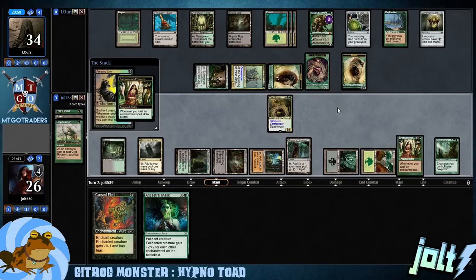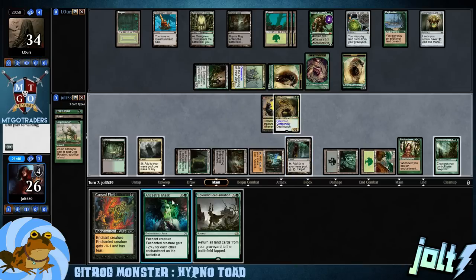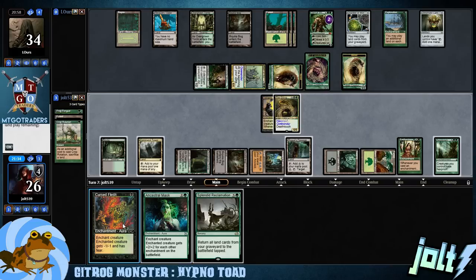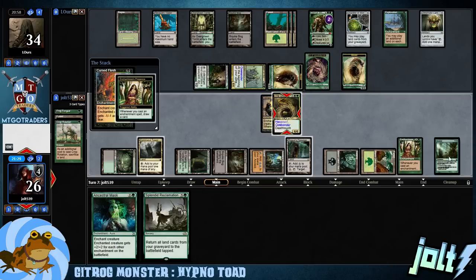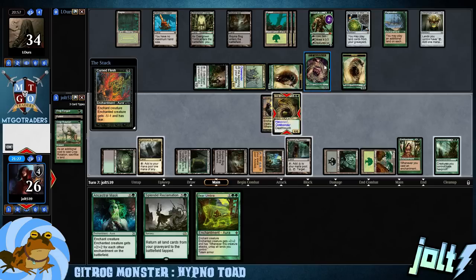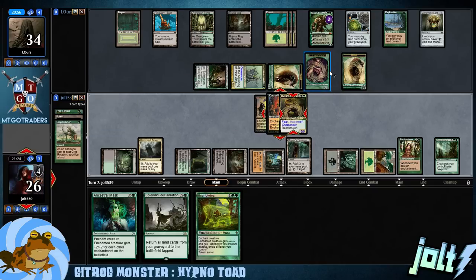Splendid Reclamation — okay, that's a really good draw. Let's go and get down Ancestral Mask on Gitrog. If we go Cursed Flesh, it'll have Fear. I kind of want to — in case our opponent has a Board Wipe — hold up the Regeneration on Asceticism. Bear Umbra — that's a really good draw. So we'll go ahead and pass the turn.